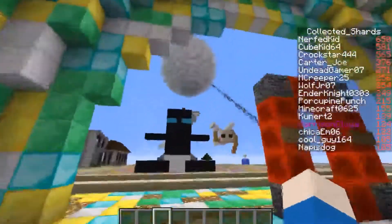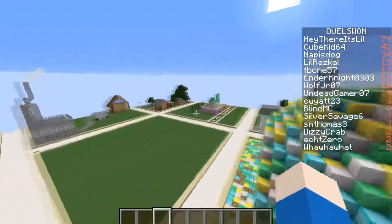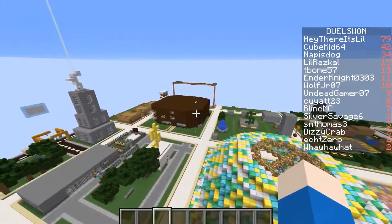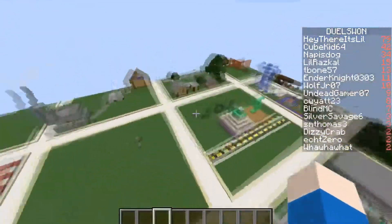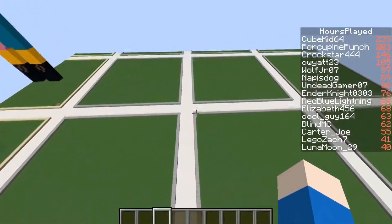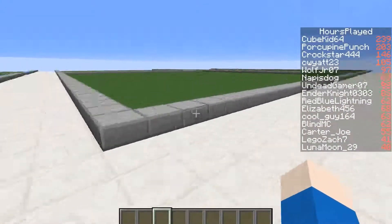Once here, you will successfully be on the creative server and all you have to do now is claim a plot of land to do your build. You can see that this is the server that we use every time we have a build battle and you're just going to need to find a plot that is available. Just a reminder that all available plots will have a smooth stone slab around the border, meaning that they are open for you to take.